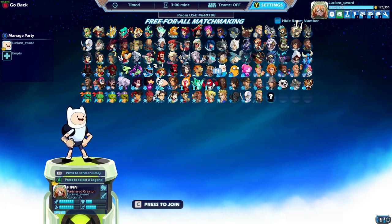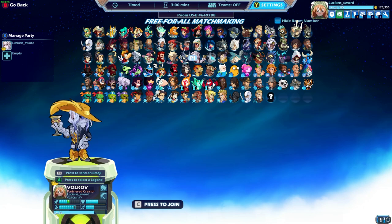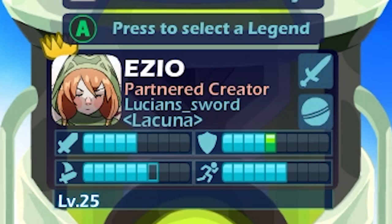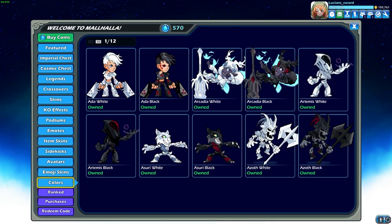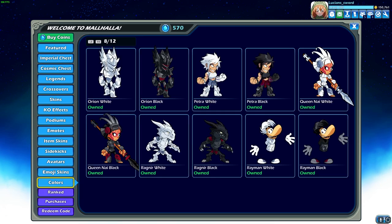How's it going everyone? LucianSword here playing some more Brawlhalla for you today. As always, hope you're all having a beautiful day wherever you might be. I'm in a super good mood today, and you know why — because you read the title of this video. I did get level 25 with Ezio, and that means I can buy the black colors for Ezio, which I'm going to do here in a second.